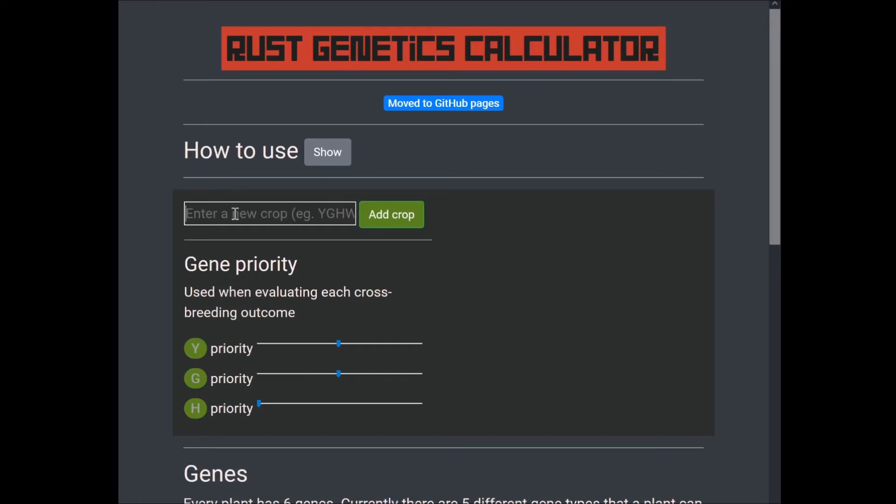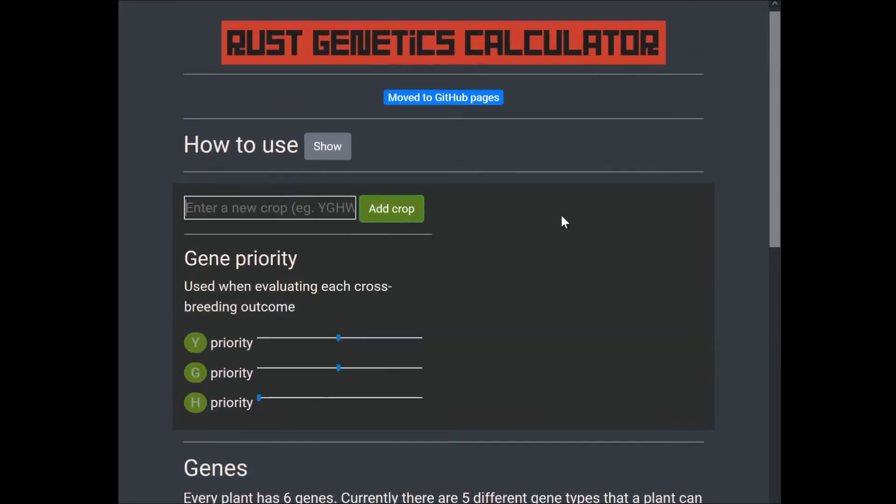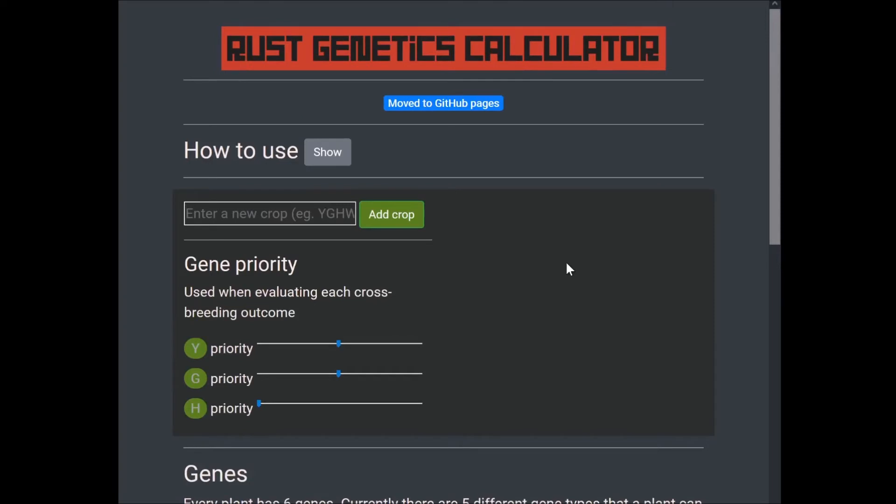It's got some other nice stuff too. You can put in several crops and it'll calculate what will come out if you put in several different crops you're going to have around your target. That's the genetics calculator — another nice tool.